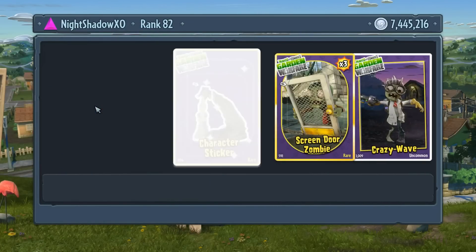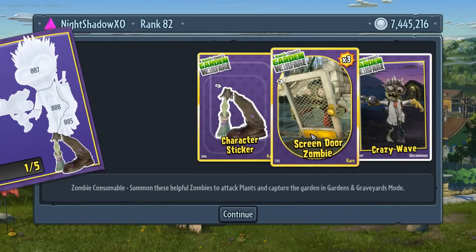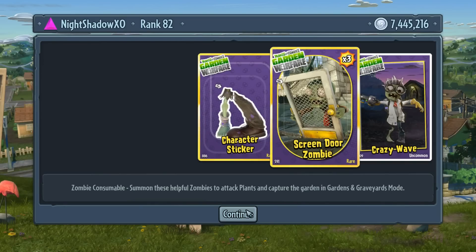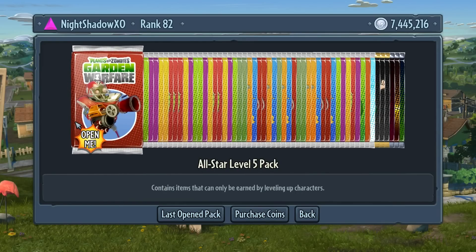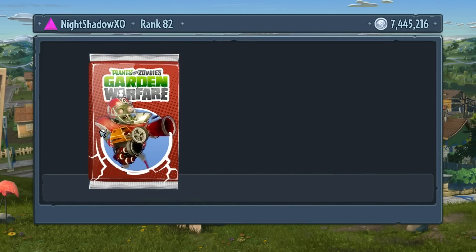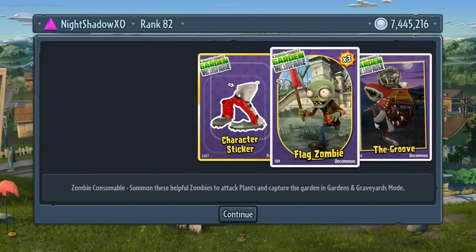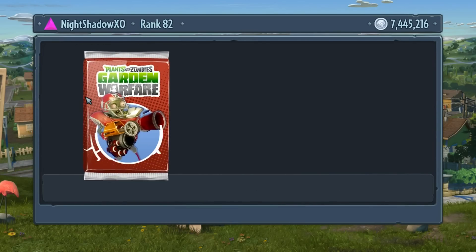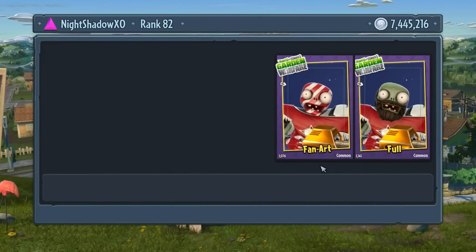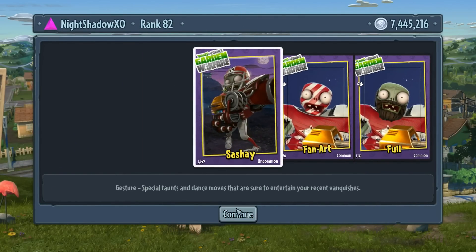Level five Scientist pack - crazy wave. Oh, we got the Chemist, we got the legs, Screen Door Zombie rare three. Now we got the All-Star level five pack. We got a taunt, Flag Zombie, and a character sticker for the Baseball Star. Oh, we got another one - got full fan art and another taunt.